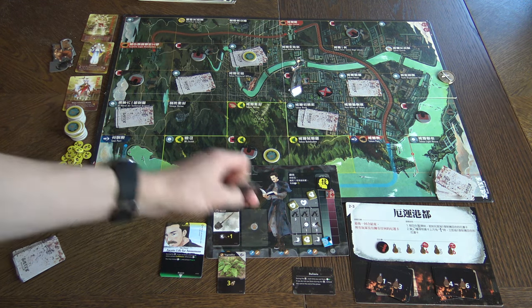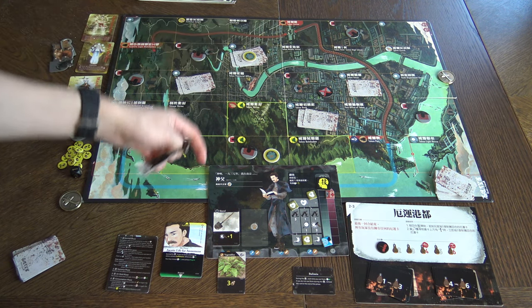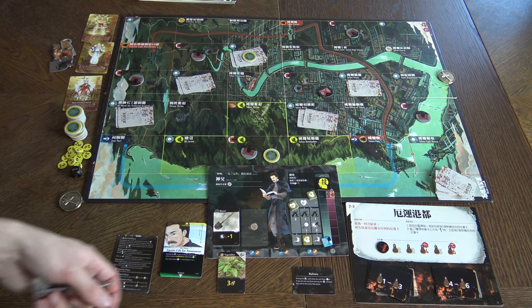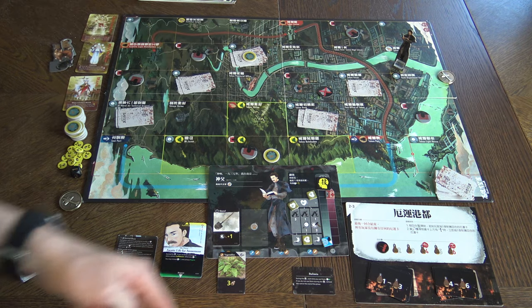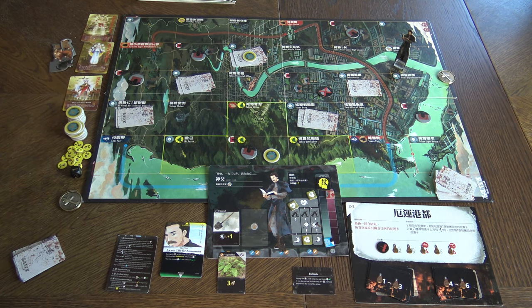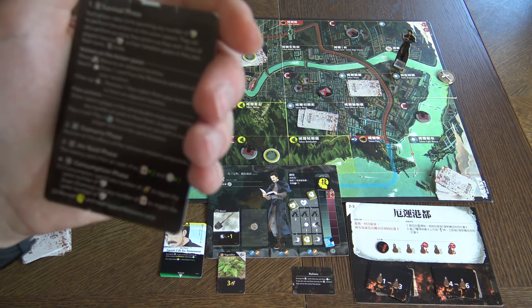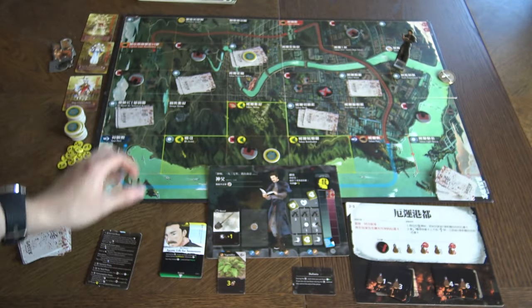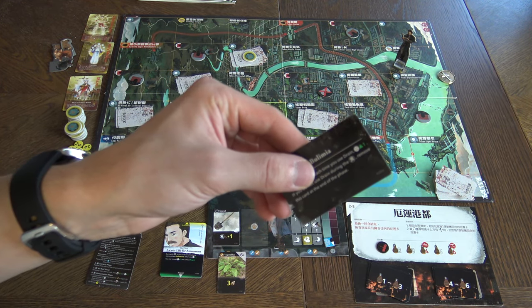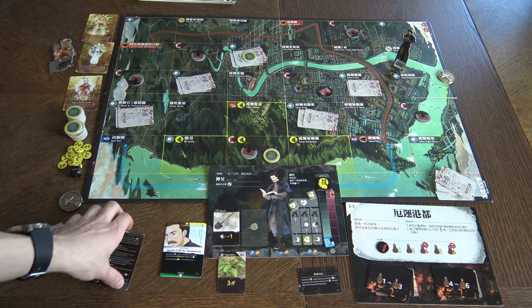The survival phase means doing different actions in turns. Sometimes there are special religious places — if you end your turn there, you get your depression back down, meaning you prayed and feel more positive. After the survival phase comes the scenario phase, where different scenario cards are resolved. Many cards work during the scenario phase, and you resolve them there. Then there's the air raid phase.